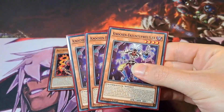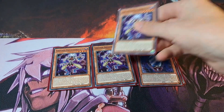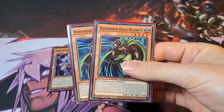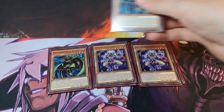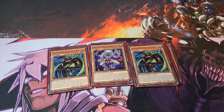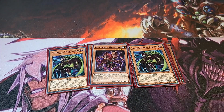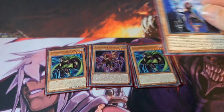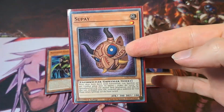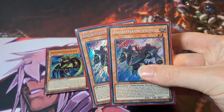3x The Bone Archfiend, 3x The King Whirlwind, 1 Obsessive Ouroboros, 1 Supir, The Girl Supir and the Nord Supir, also 2 Assault Synchrons.